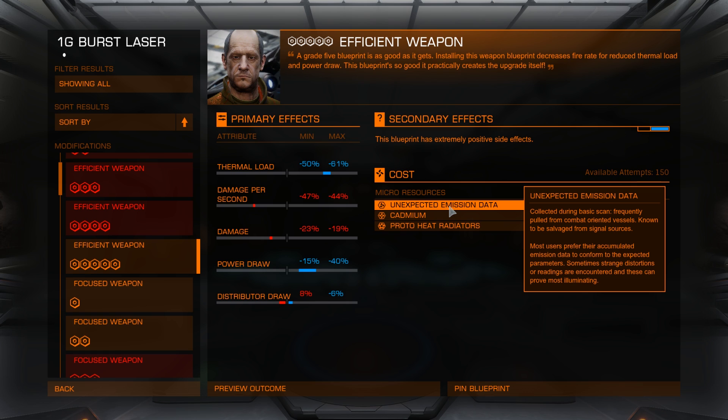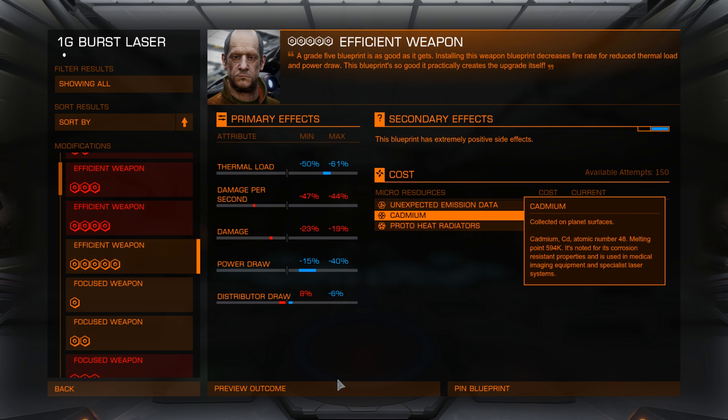That's how I got mine. I'm not running around scanning ships for random data. Thanks, Frontier. Anyway, rant over. Let's go ahead and do this over-engineering.